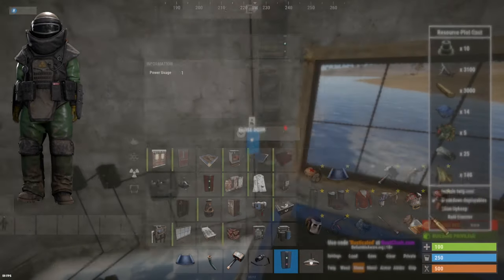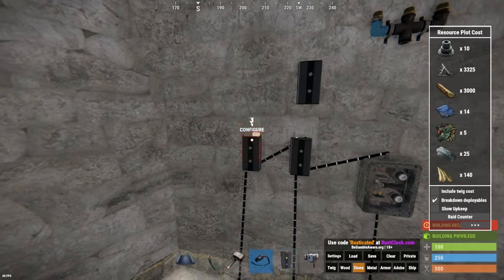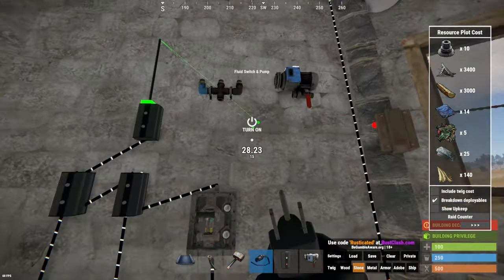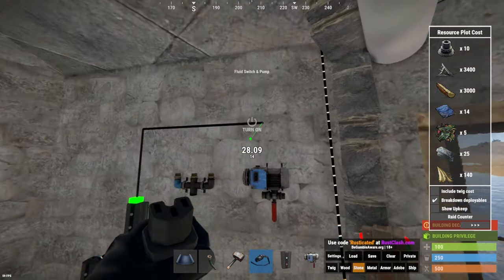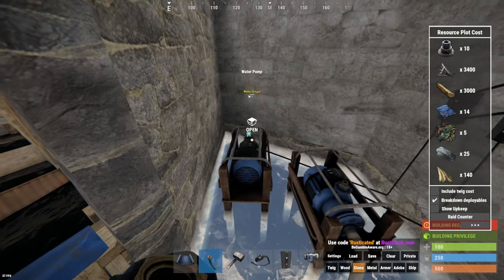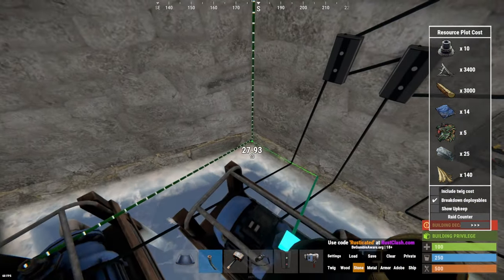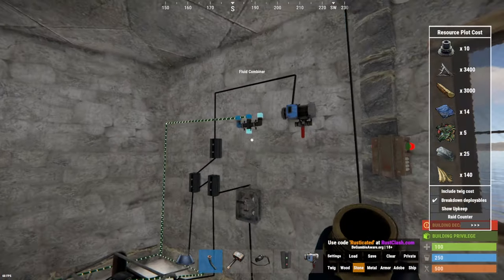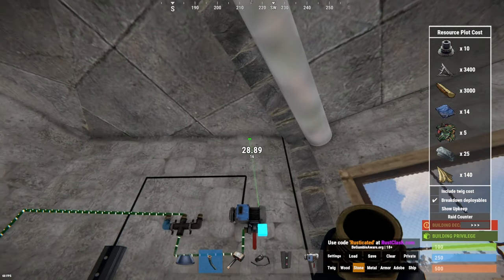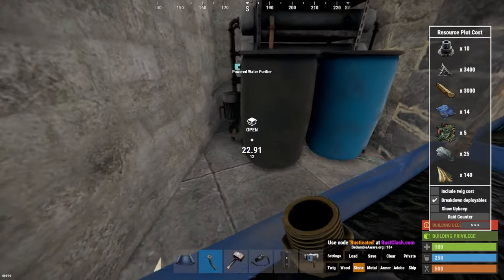Next up, I want you to get a fluid combiner and a fluid switch. Place them here, and we need to place another branch. Power out into this one. This one just goes for five - let's play it safe. So you have pump power - five will definitely be enough to turn this on. Now we need to just get a hose. Both of these pumps will go into the water combiner - one there and the second one there. Once these are both in here, we can use the water output into the pump, and then the pump output will go up into here.